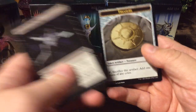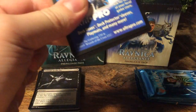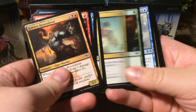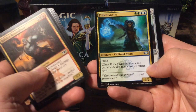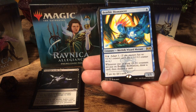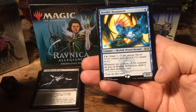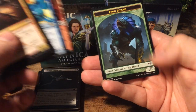Azorius Guild Gate and a treasure token. Some more commons. Skate Wing Spy, a Frilled Mystic, a Gate Colossus, and a Benthic Biomancer. For one blue, a 1/1 with Adapt 1. Whenever one or more +1/+1 counters are put on Benthic Biomancer, draw a card, then discard a card. Rakdos Guild Gate and another token.